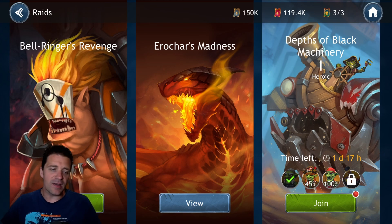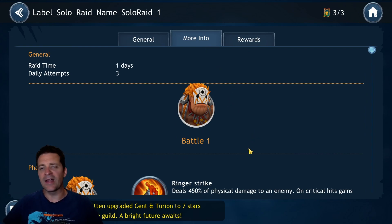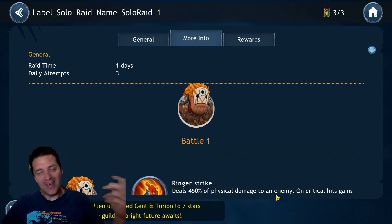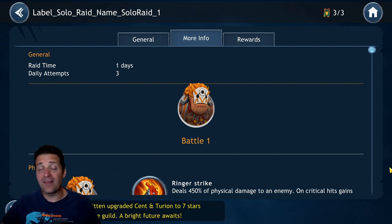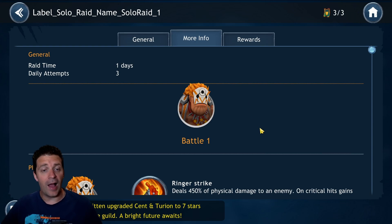Bell Ringer Revenge is today's focus, so we're going to go into more detail and then showcase what bleed actually does. I'm back on my old account for this video because I have no bleed on my new account. Also, they still haven't updated the test server for personal raid to work as it does on the live server, so I can't cover team builds on the test server yet — but that will be coming soon.